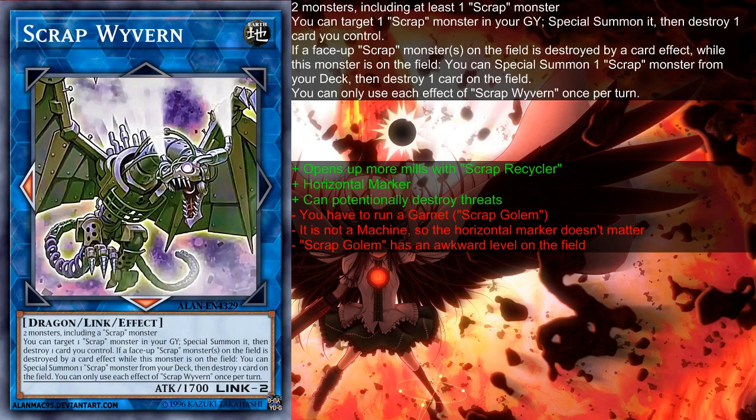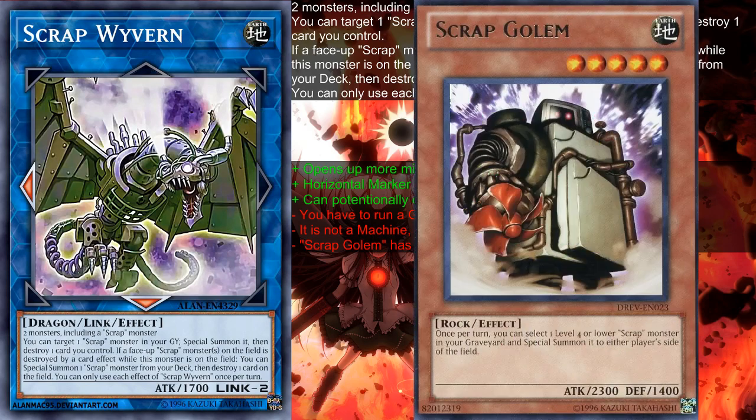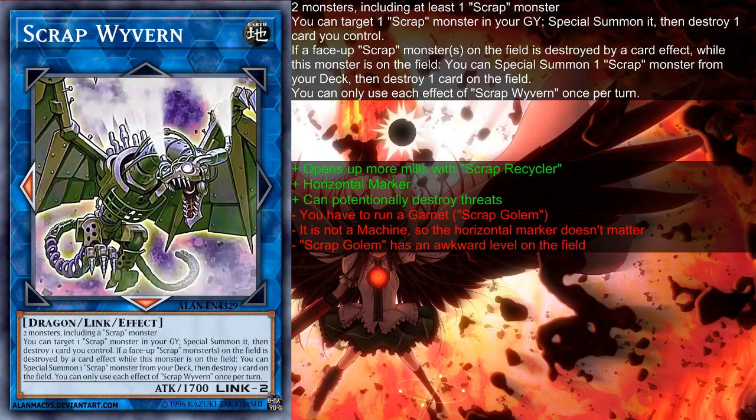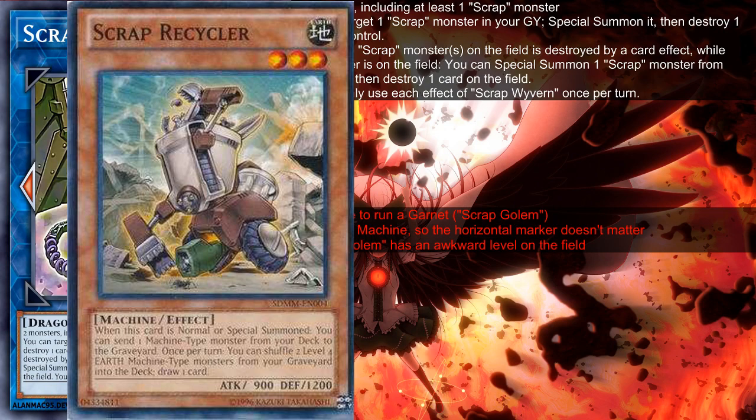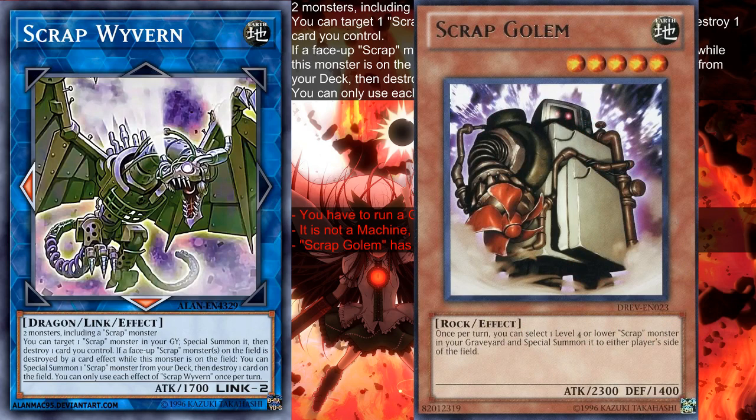However, there are also some negatives. For example, you have to run a garnet called Scrub Golem — it is not a machine, so the horizontal marker does not really matter so much. Also, Scrub Golem has a very awkward level on the field. You have to run a garnet because if you summon Scrub Recycler by the effect of Scrub Wyvern, like either of the two effects, Scrub Recycler will miss timing because you have to pop the card first. So you have to summon Scrub Recycler from the graveyard with its effect, pop it, then summon Scrub Golem from the deck, which is the garnet.